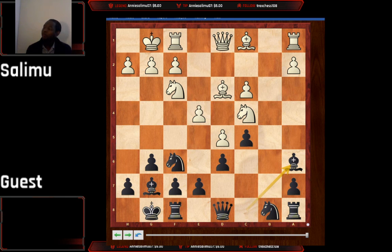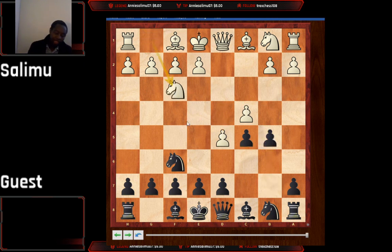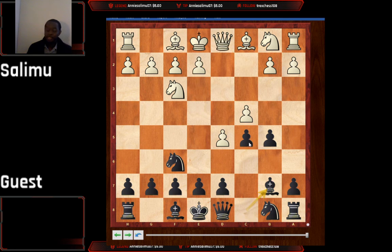Another way people try to avoid the Benko: after d4, knight f6, c4, c5, d5, b5, they play knight f3 — just saying they don't want to take a pawn they haven't worked hard for. Here you go bishop b7, which is the most ambitious because it applies pressure on d5. Another way is to play g6, and after queen c2, bishop g7, e4 — this looks quite promising for white, so bishop b7 is the better option.